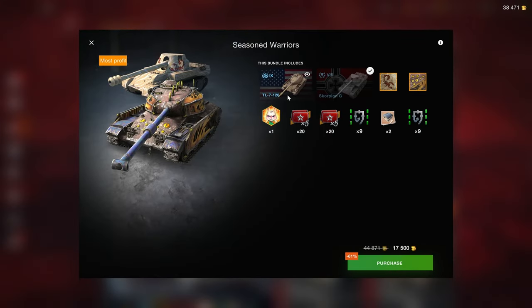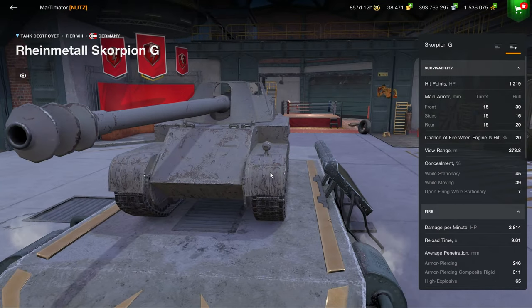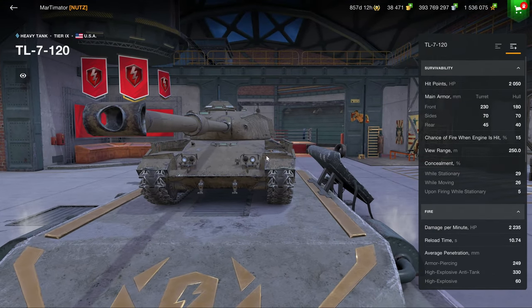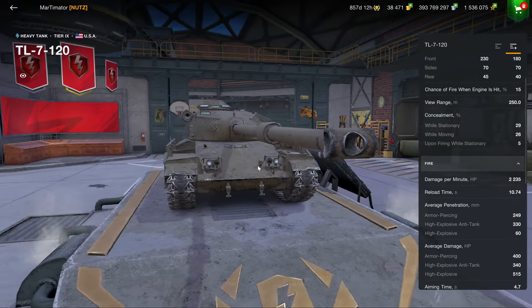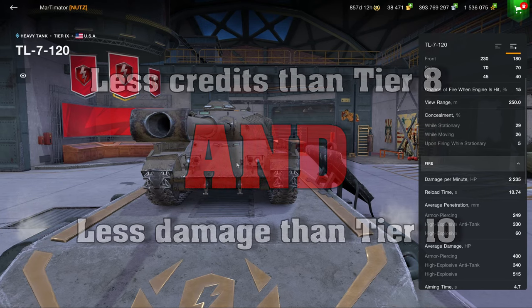The Scorpion G is a very solid tank destroyer but the TL7 is mid at best. If this bundle were something like 11,500 gold we could talk about it, but for 17,500 to get a Scorpion G that is often sold over value — because the Scorpion G and the SU-130 are about the same performance level, extracting their performance slightly differently — whereas the SU-130 is often sold a lot cheaper. And the TL7 is just mediocre, almost bad, one of the worst tanks at tier 9.